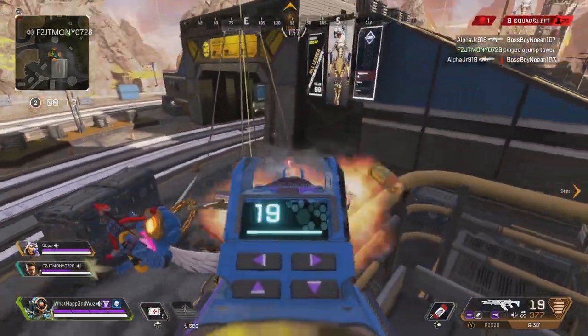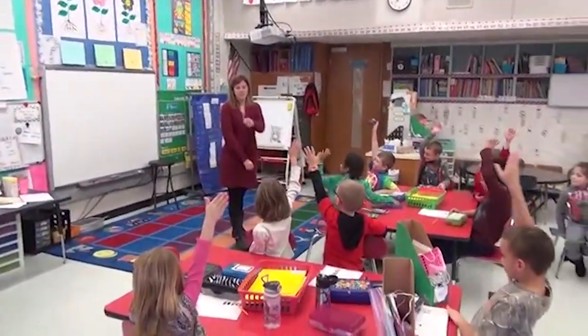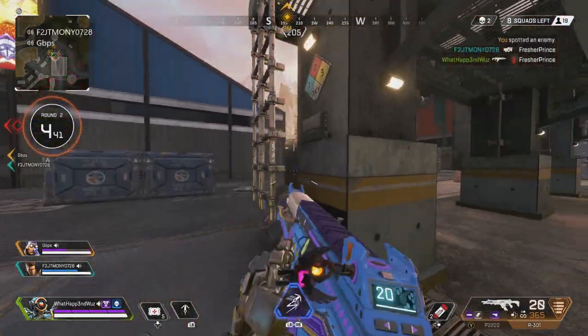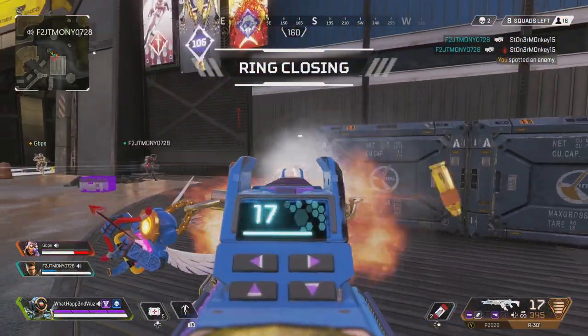I need all my Bloodhound mains to raise your hand right now and drop a like on this video — go ahead, do that right now. Because Bloodhound is getting a buff. The Bloodhound buff increases the scan distance for Eye of the Allfather times three. I'm going to play a clip of the dev explaining it right now.